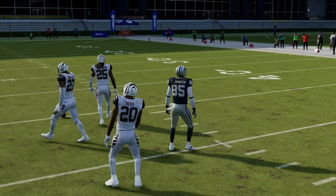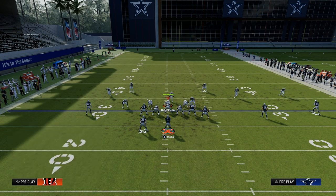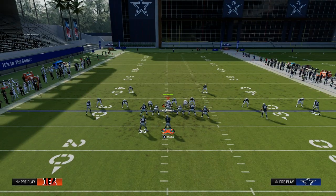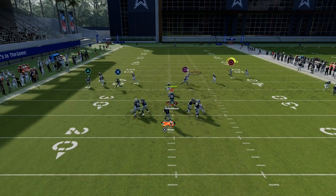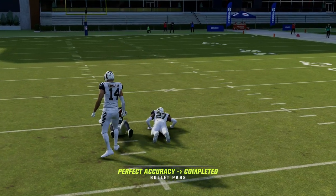That post route is a consistent winner against man coverage. Now, a lot of people right now in the meta are pressing and shading up, which is a good way to play man. But the sharpness of the cut is what makes this post so effective even against that. It's also a potential one-play score if they're playing cover zero.